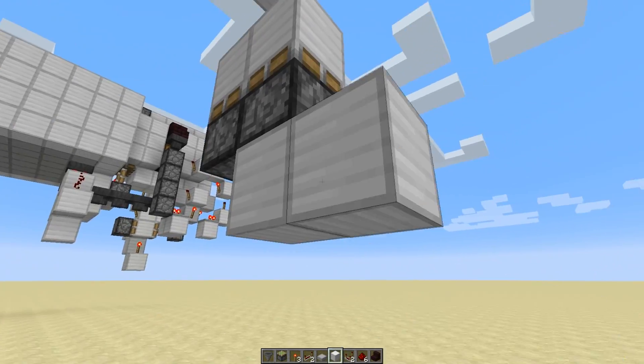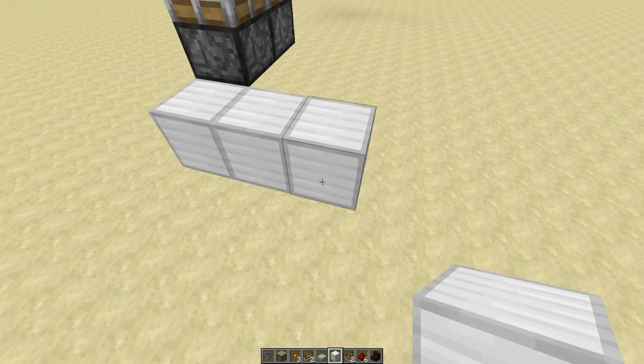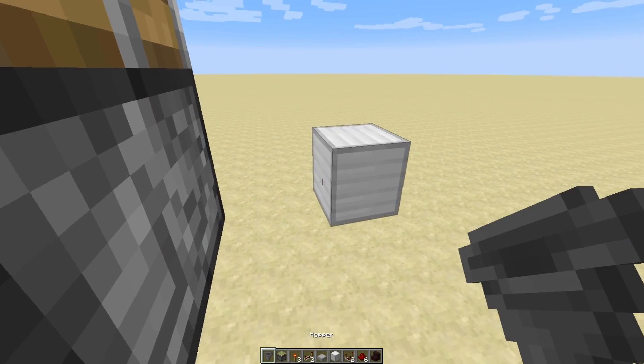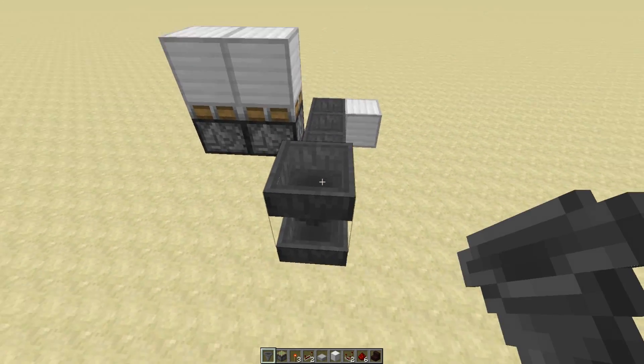Then you're going to come down here, build off to the side — like a little L — and then delete these. This is just to position your hoppers, so that's one, two, three, four, five. Come up one.